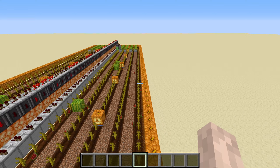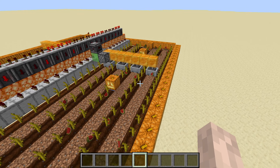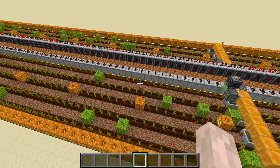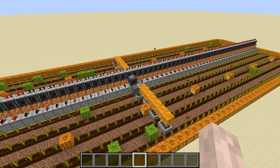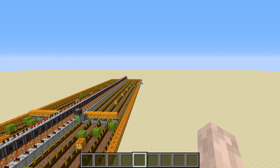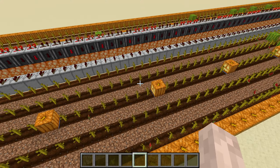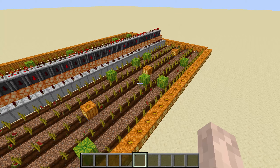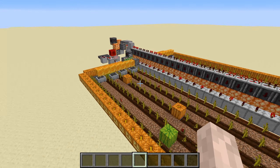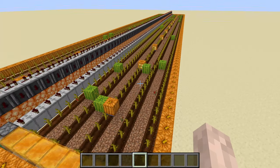You can also replace the pumpkins with melons, but you cannot make the farm as big as the pumpkin farm, because melons generate more items when they break, and the hopper minecarts get full. You probably need to make the farm shorter — I haven't done any proper testing for how big it can get. If you're running it in continuous mode it might be able to keep up with a farm this long, but when I let all the melons grow out, the minecarts couldn't pick up things starting from about here, and it was just filled with melon slices. This does work, but you need to figure out the rates and how long you can safely build it before you run into issues with too many items lying around.